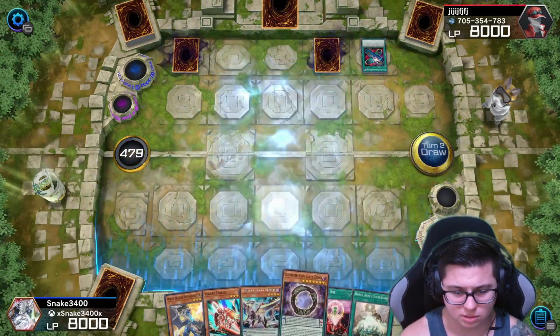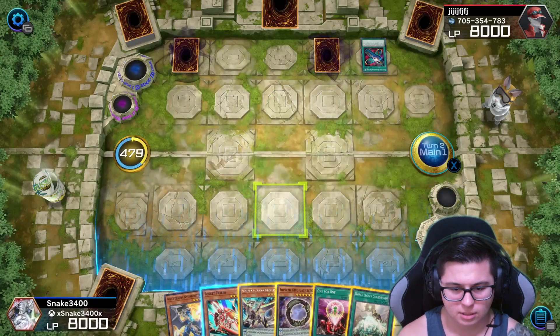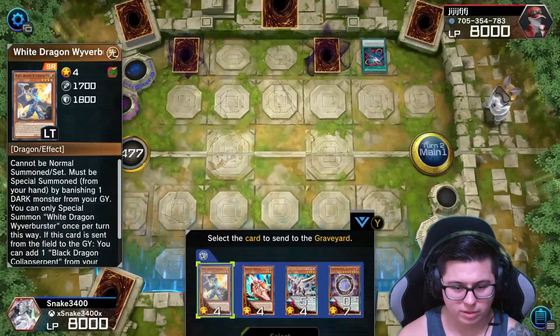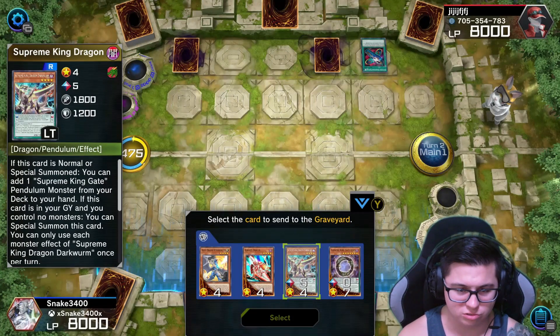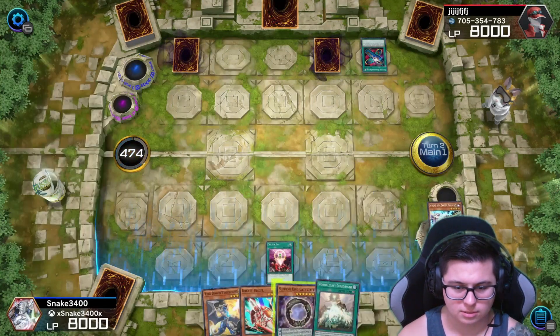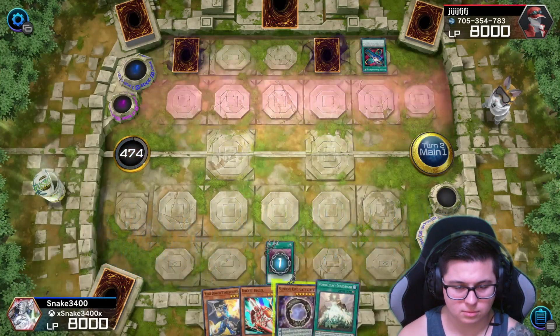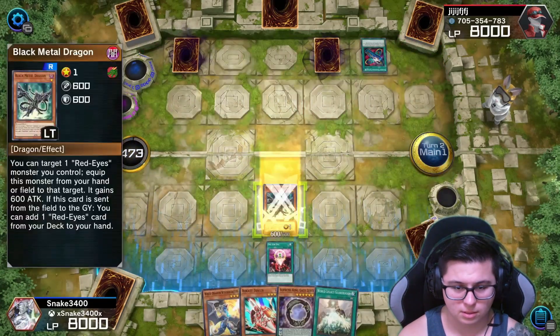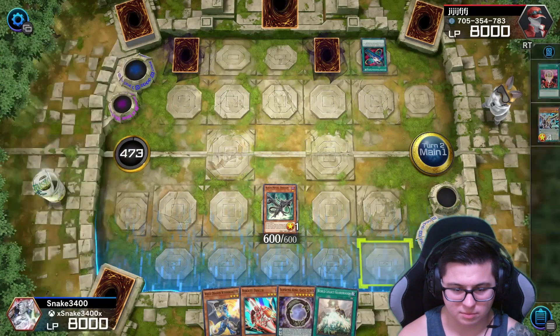He sets a couple and we draw. We're going to go ahead and use our One for One. Oh wait, that's not going to work how I want it to work. Shoot.